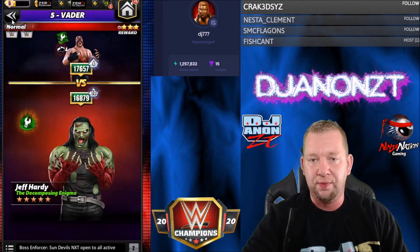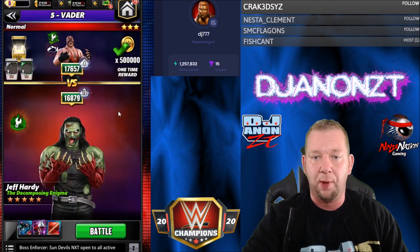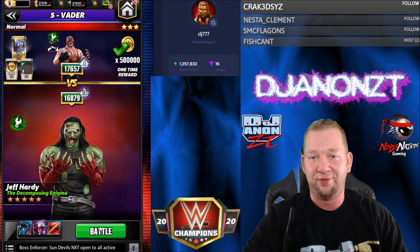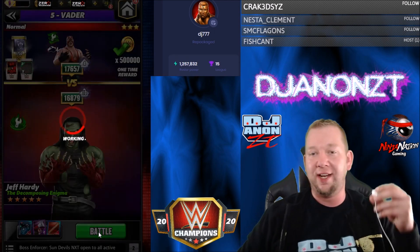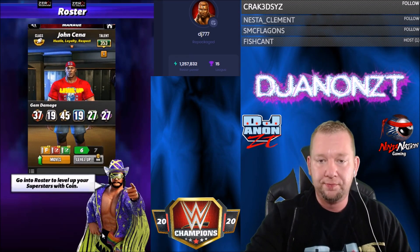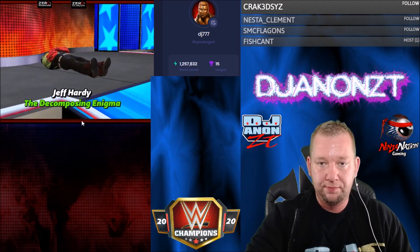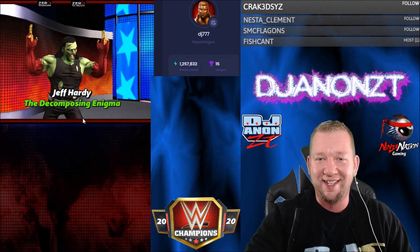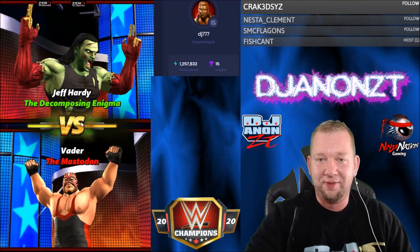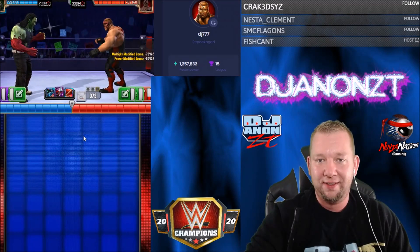We're going out against Vader — he's the no-medals, no-perks opponent we can go against on the road. By God, that's who I'm going against with our free-to-play superstar. Let's see if Jeff Hardy can get it done. Oh, that's sick — that entrance is sick right there. I like it. Look at Vader all generic while Jeff Hardy gets that sick entrance.